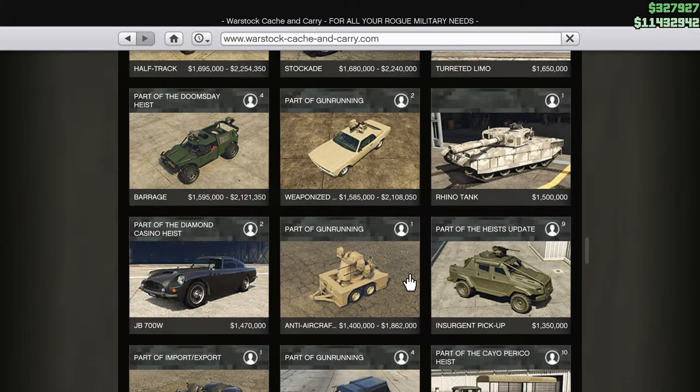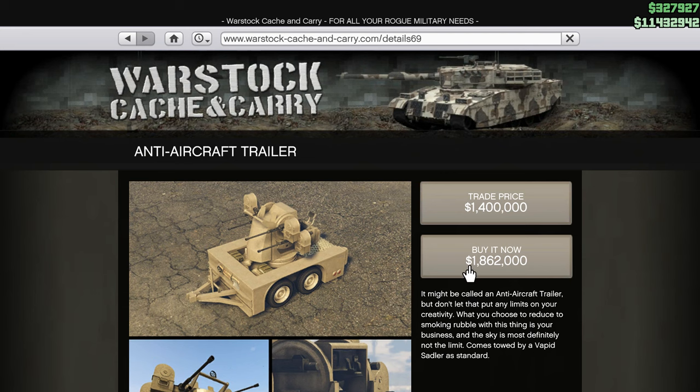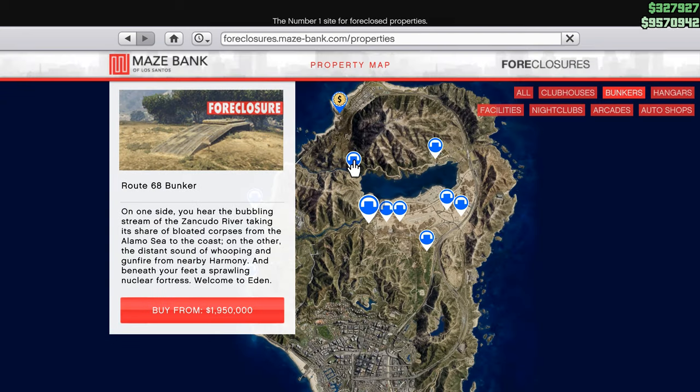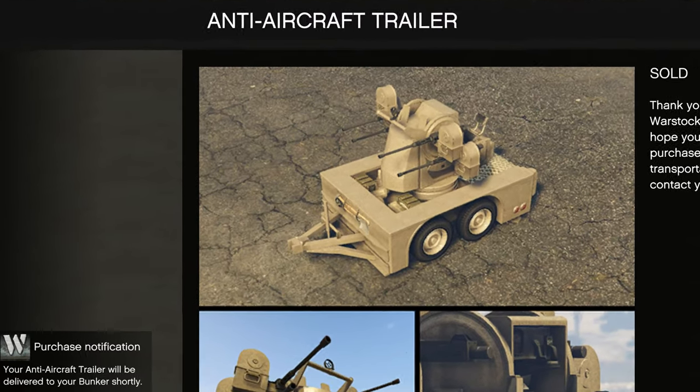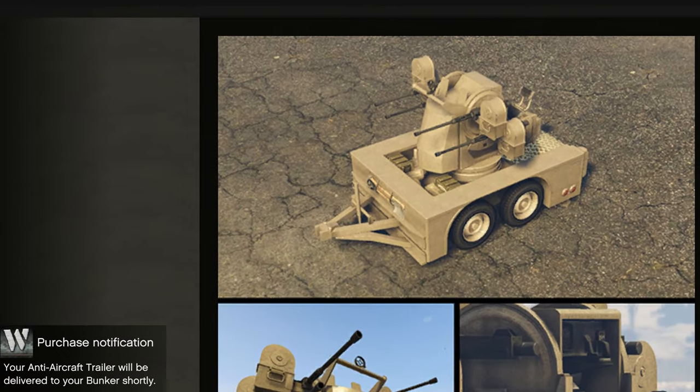In this video I will show you how to buy and modify the anti-aircraft trailer in GTA Online. To be able to buy this trailer you need to buy a bunker. After this you will be able to buy the anti-aircraft trailer, and it will be delivered to your bunker after purchase.